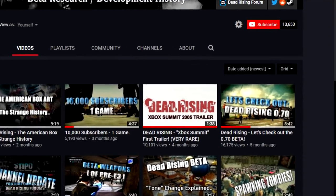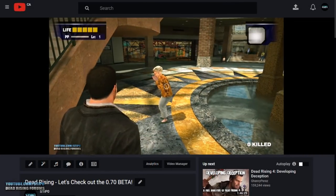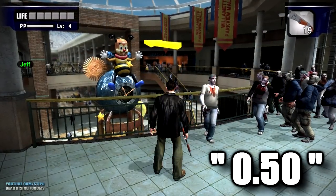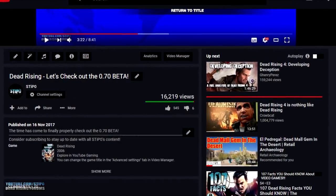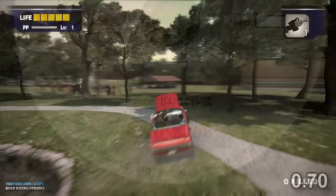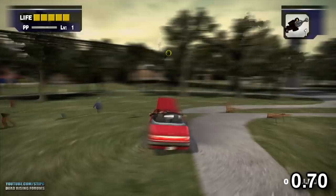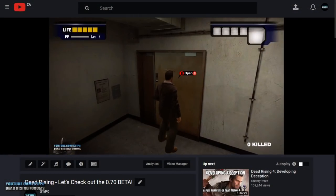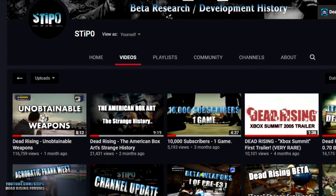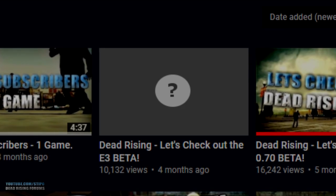A couple months ago, I made an in-depth analysis on the 0.70 beta of Dead Rising, in which I showcased just how much more development was done on the game since the earlier 0.50 beta. People really enjoyed this video because it showcased the sheer amount of work Capcom had done in just roughly two months. But I realized I had accidentally brushed over the next beta that came after 0.70: E3 2006.